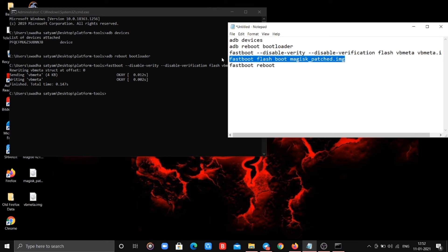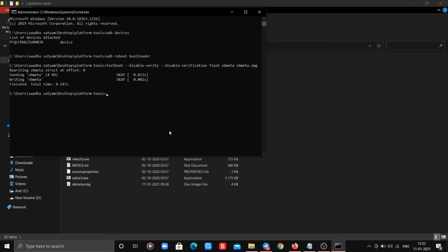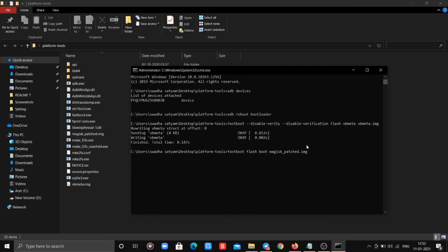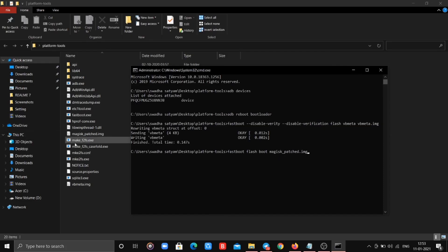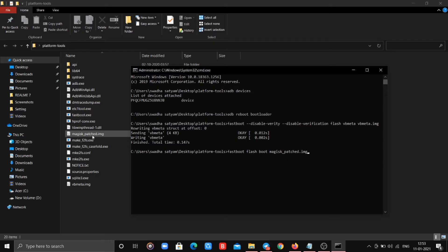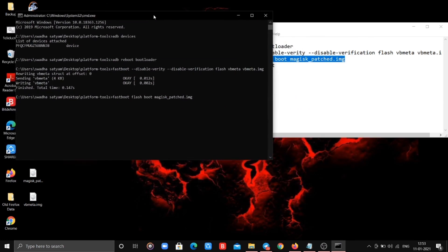Now it's time for the fourth command. Again, make sure that the name of the copied Magisk file in the platform tools folder is the same as written at the end of the command. If not, rename it to magisk_patch.img. As soon as you hit enter, you've rooted your phone. Congratulations!